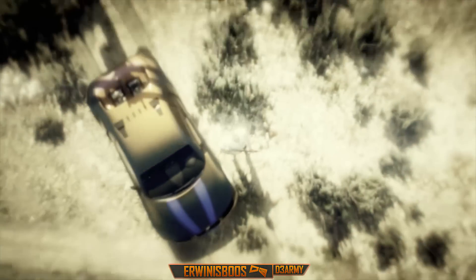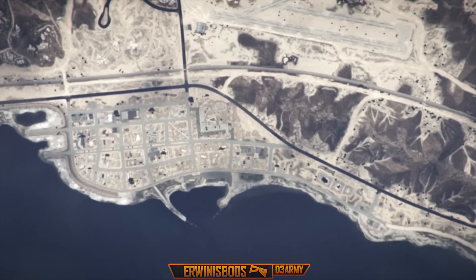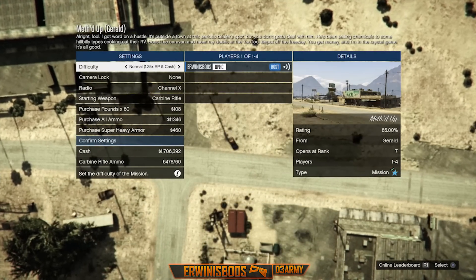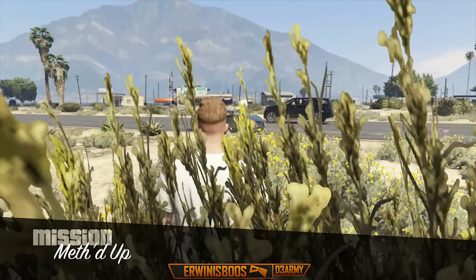The mission is called Met Up. Whenever you load up the mission, wait until the setup screen pops up, then go down and change the difficulty level to Hard so you get 1.5x RP and money. From there, start up the mission.